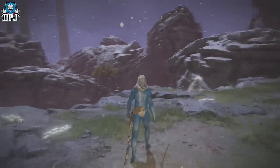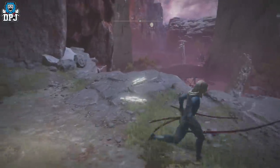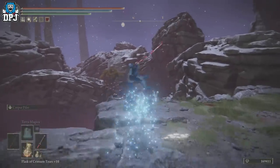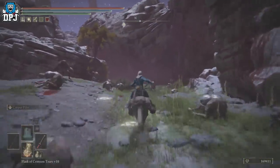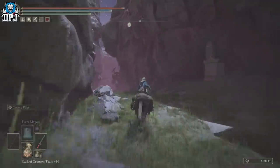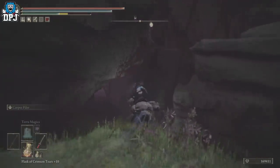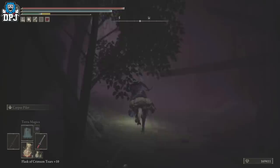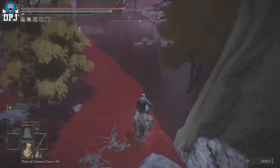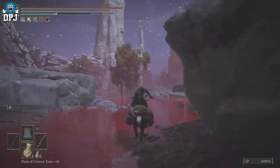This glitch works post 1.06 patch. Now the best one that was in the game — without a shadow of a doubt — they have nerfed it out. The invisible wall you used to jump through and fall down? They've actually put an invisible barrier there, so you can't get through it anymore. Pretty annoying because it was the best one in the game.